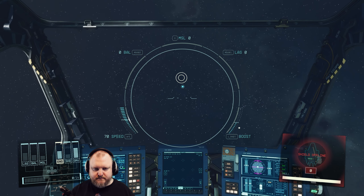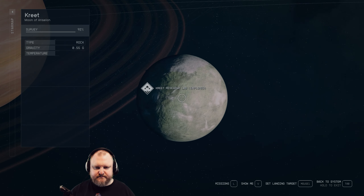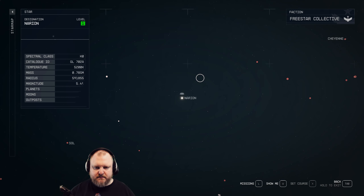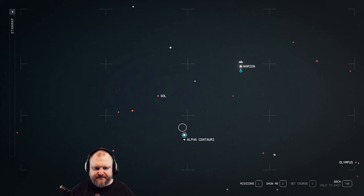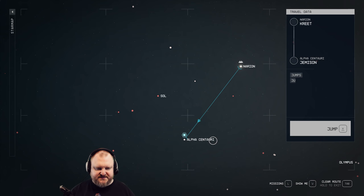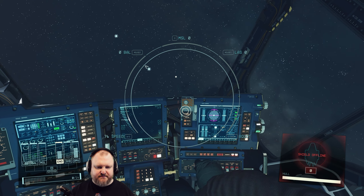Where are we even going? Alpha Centauri. Grav jump to Jemisin. Click that. Alpha Centauri. Fuel consumption is going to be hardcore. Jump. That's how we jump - we press buttons. Godspeed!